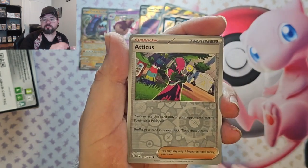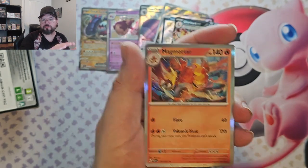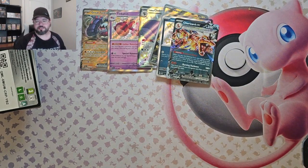Last pack: Maschiff, Atticus Reverse, Braviary Reverse, and Magmortar holo. Like, subscribe, and watch the next video right down there. Have a fantastic day!